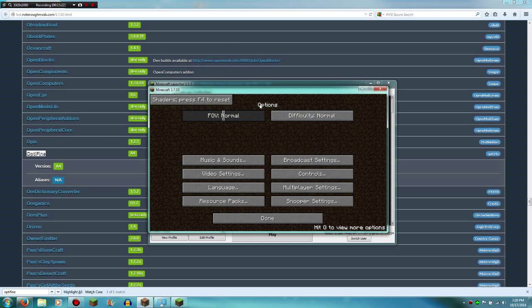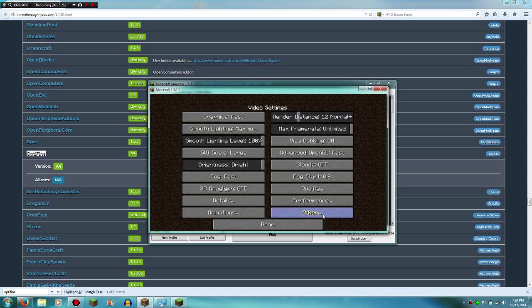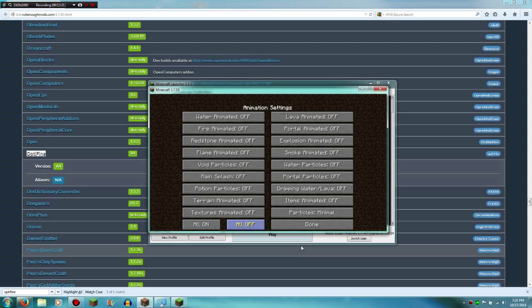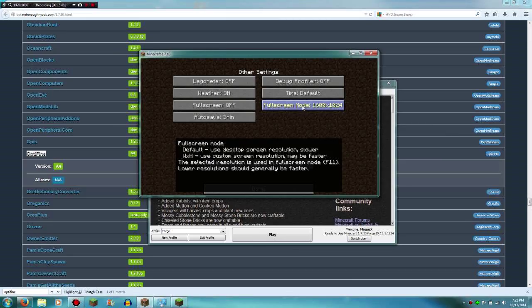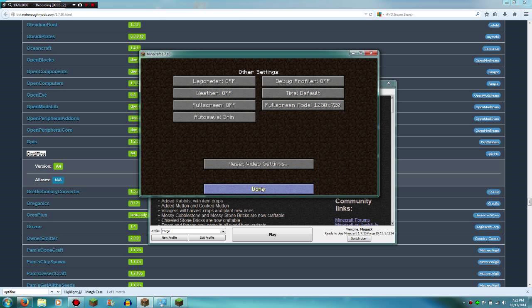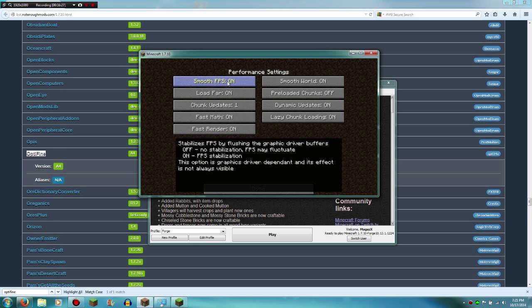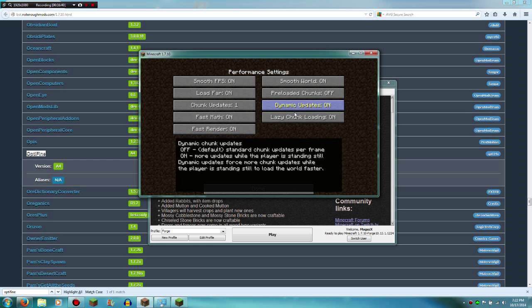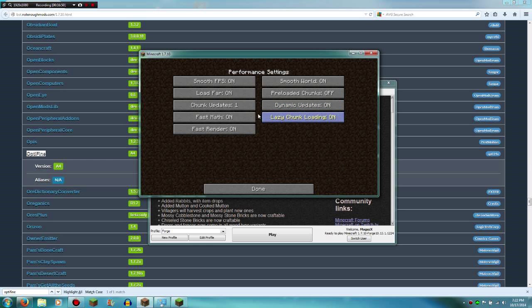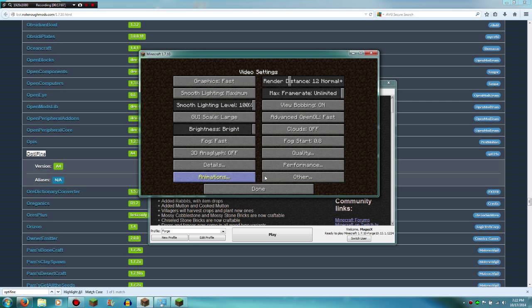Once you have Optifine, go into Options, Video Settings. The first thing to do if you're already lagging is go to Animations and hit All Off — that right there might just fix your lag. Next, go into Other — if you're still lagging in fullscreen mode, come in here and set the resolution to 1280x720 instead of 1980. Then go into Performance: Smooth FPS — try both on and off to see what's better. Dynamic Updates is good — it loads more chunks when you're standing still, improving FPS during exploration. Turn on Lazy Chunk Loading, Fast Math, and Fast Render. Chunk updates is already good at one. Test Smooth FPS both on and off.